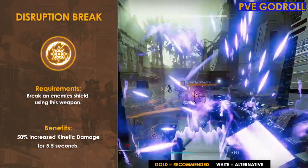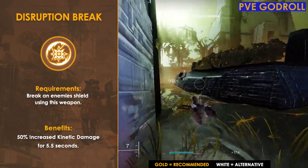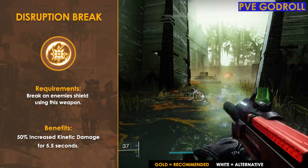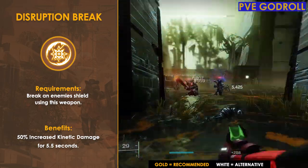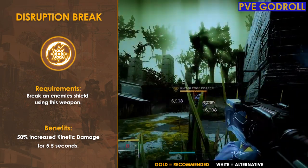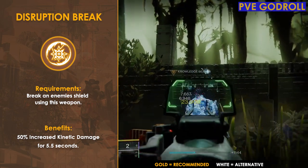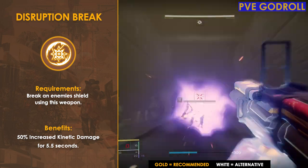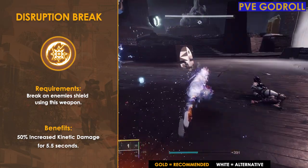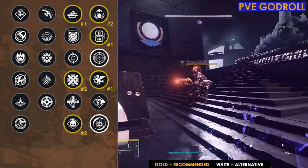That 15% damage from Frenzy might not sound like much, but if you're consistently proccing volatile rounds it can be rather useful. As for Disruption Break, all you have to do is break a shield, switch back to your kinetic weapon, and you get a massive 50% buff to kinetic damage — basically free bonus damage. You can take this further by using a kinetic weapon with Osmosis: if you proc Osmosis and volatile rounds right after switching away, you'll get a lot of mileage out of this perk.